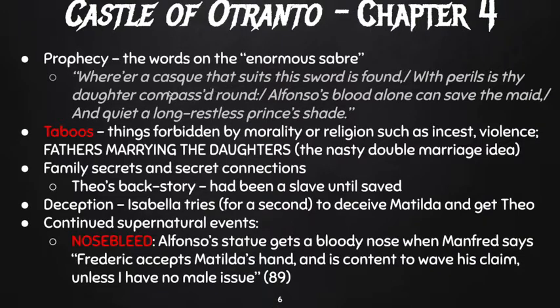The prophecy continues: Alfonso's blood alone can save the maid — maid means virgin — and quiet the long restless prince's shade. This is a saber that Frederick, Duke of Vicenza, father of Isabella, found. It says wherever you find a huge helmet, that's where your daughter is in danger. Only someone possessing the blood of Alfonso can save her. We know Frederick is related to Alfonso, but we learn in the next chapter that Theodore is the direct descendant — the grandson of the Prince of Otranto.